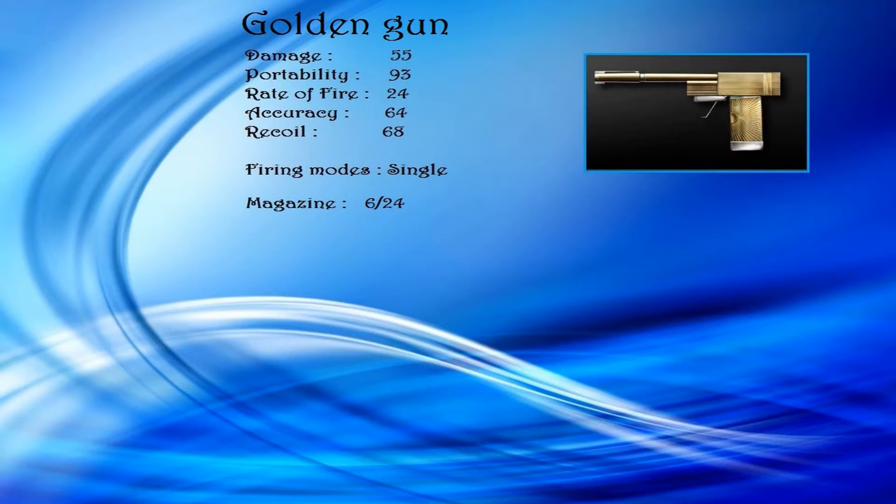The Golden Gun has 55 damage. From close range it's a 2-hit kill — and with close I mean like just player to player touching each other. It's a 3-hit kill at mid range and a 4-hit kill at long range. Long range is halfway across the map in Oil Rig. It has 93 portability.